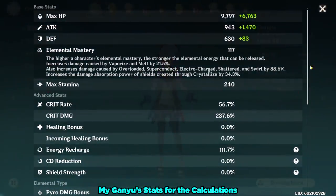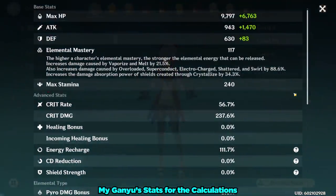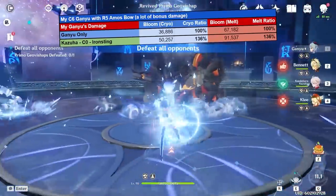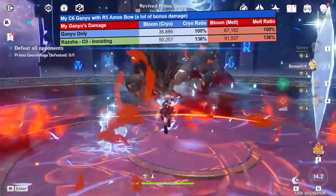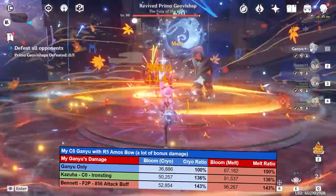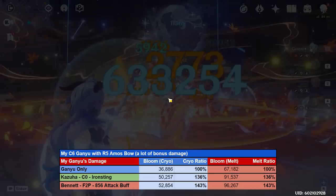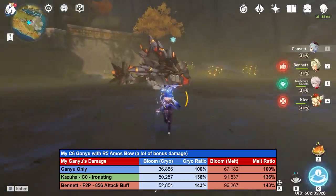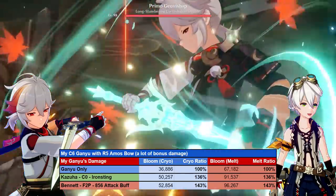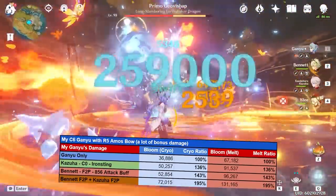We'll use the worst-case scenario for Kazuha's buff for this example, which is with my Ganyu who has a Refinement V Amos Bow, as well as low Elemental Mastery. The free-to-play Kazuha variation buffs her damage by still a significant 36%. A free-to-play Bennett that provides 856 attack and the Noblesse Oblige boosts Ganyu's melt damage by 43%. Bennett and Kazuha actually cover different multipliers, which leads to all three of these buffs multiplying with each other and thus leading to an insane 95% damage boost with both the free-to-play Bennett and free-to-play Kazuha.